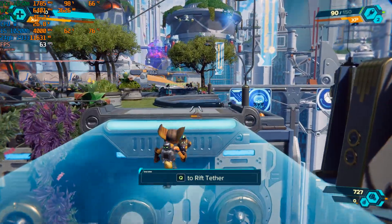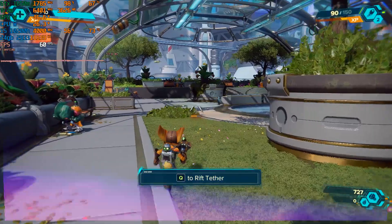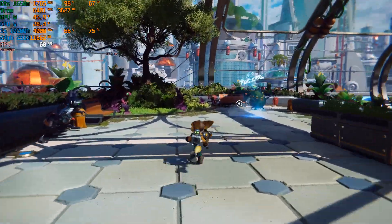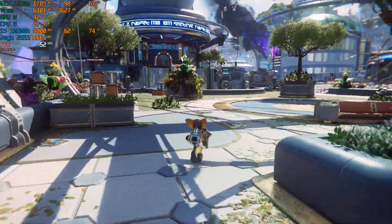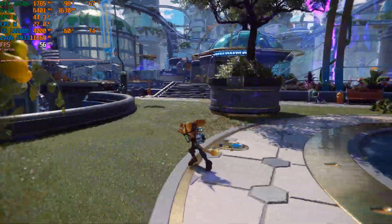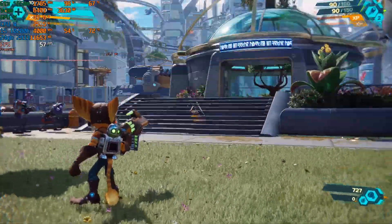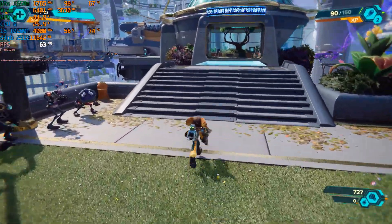Previously we were getting 35 to 45 frames; here we're getting between 60 and 70 frames, so it's quite a big jump in performance. The game feels a lot smoother — in fact it even looks better because FSR 2.2 doesn't look so great. One thing you'll notice is there is a tiny bit of ghosting on the UI, a little bit on the reticle, but the rest of the UI in-game is not really that noticeable.